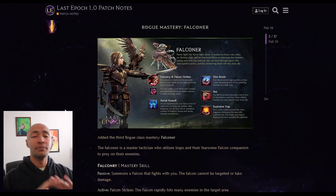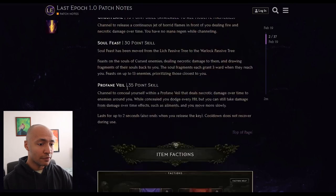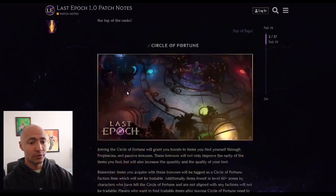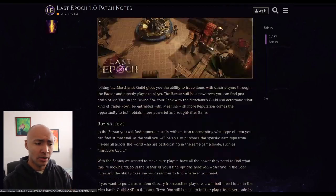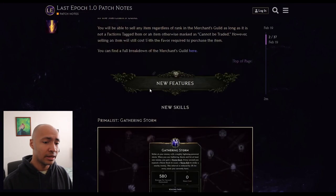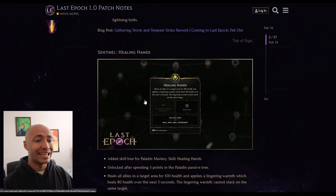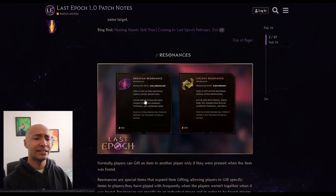So we're going to go over the most important parts. There's the Falconer, the Warlock overview, the item faction overview - most of this stuff we already knew. There are a couple interesting UI and usability tidbits here and there. There's the Gathering Storm skill, the new Tempest Strike rework, the Healing Hand skill tree. All fantastic.